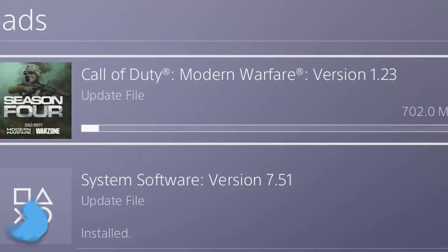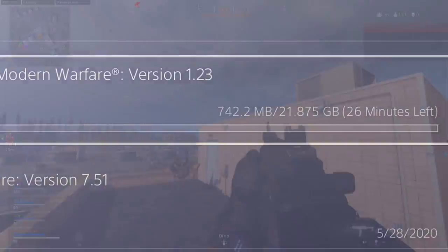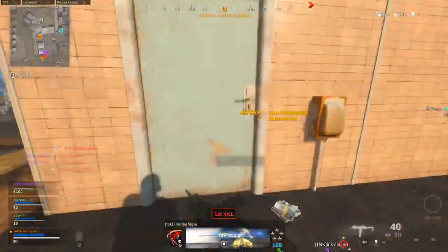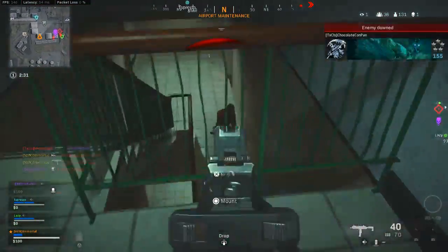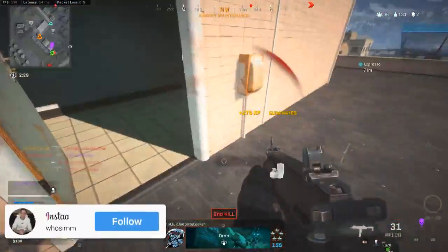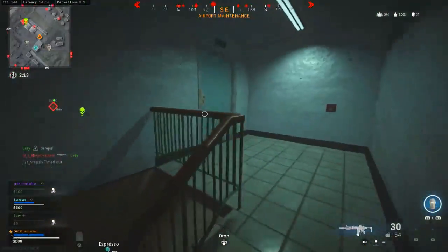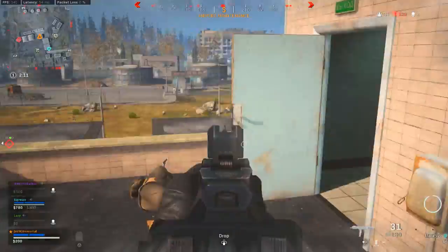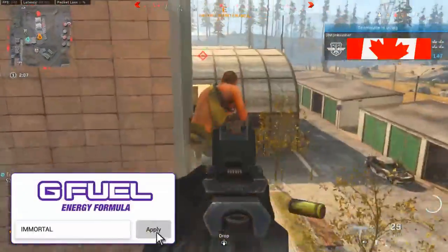The 1.23 update from a few weeks back added in the biggest round of weapon balancing that we've seen in a while. And while it definitely changed a lot of things in general, the assault rifle category definitely saw some pretty significant changes when it comes to what weapons are usable and what attachments you want to look to when creating a loadout. So today we're breaking down an updated list where we rank all the assault rifles currently in the game and show off the best attachments and loadouts for each of them.